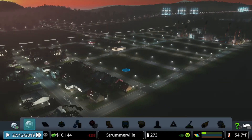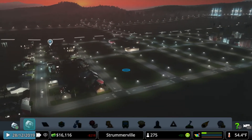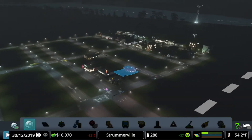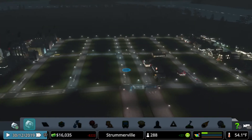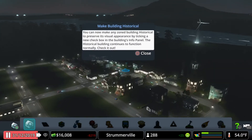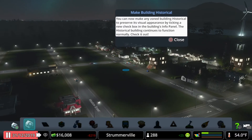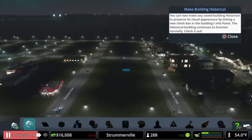Let Strummerville continue to grow. People and cars are streaming in off the highway — they've all heard about the amazing Big Bite Restaurant. I could make a building historical if I wanted to. A historical building continues to function normally but it will preserve its visual appearance.